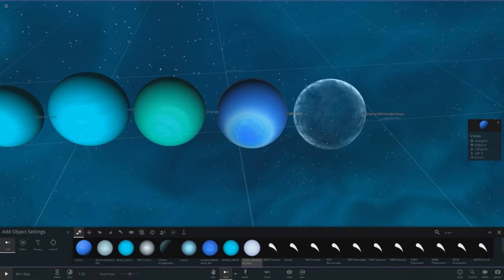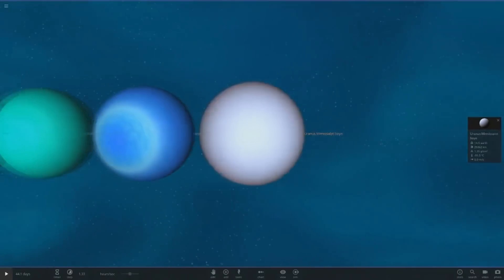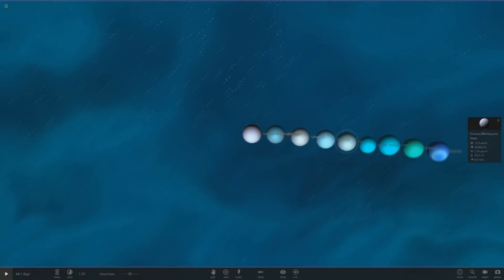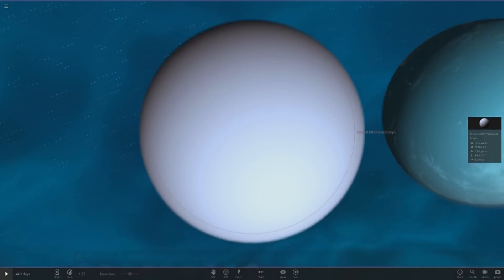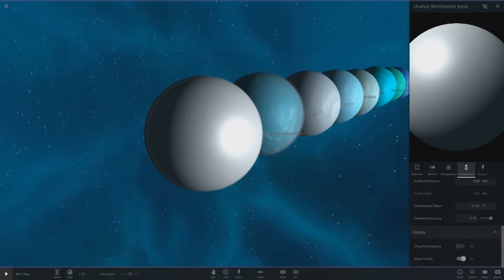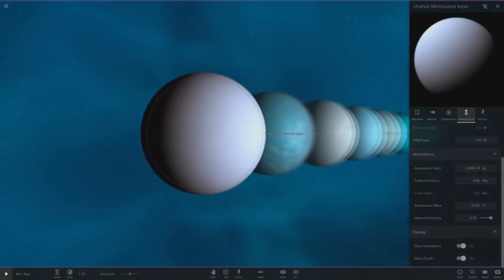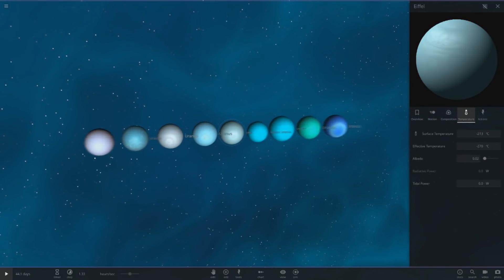Last up we've got Mr. Missalot's one. This one also has an atmosphere, going with a white color scheme. Let's get it next to Anonymous' one. Everyone's done well with the colors — they all match images and pictures and videos I've seen of Uranus. Below the atmosphere it looks like one of the pool balls or something. The atmosphere does look good — it's quite white. For a realistic Uranus, it's going to be a pale sort of color.